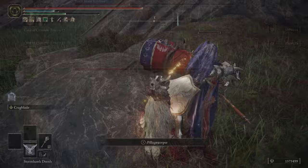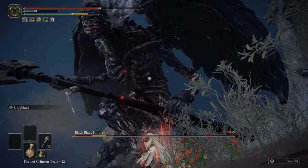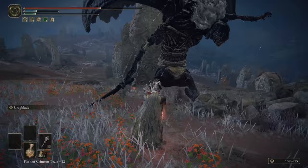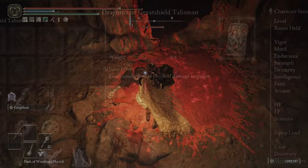The talismans required to make this build work are overall pretty quality talismans. I have the Dragon Crest Greatshield Talisman, the Rotten Wing Sword Insignia, the Axe Talisman, and the Viridian Amber Medallion. The Dragon Crest Greatshield Talisman is there because, like most greatsword or melee builds in general, you are going to be in the fray a lot, and it is inevitable you are going to get hit. This gives us 20% damage negation to take less damage overall.